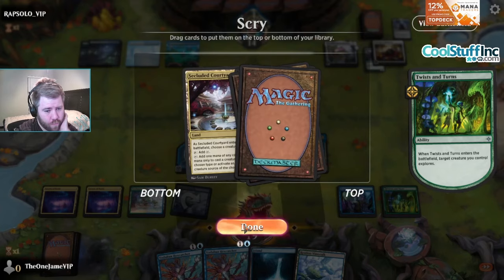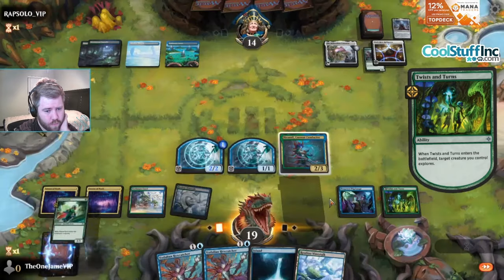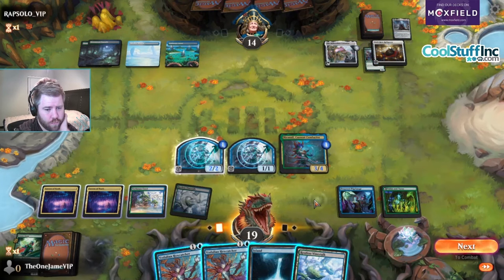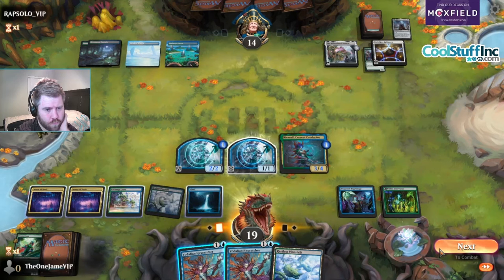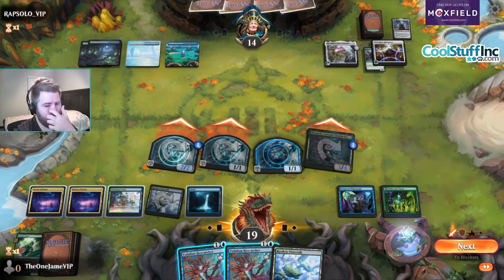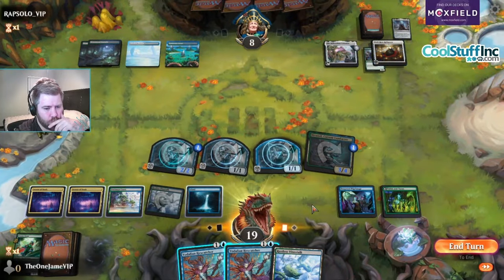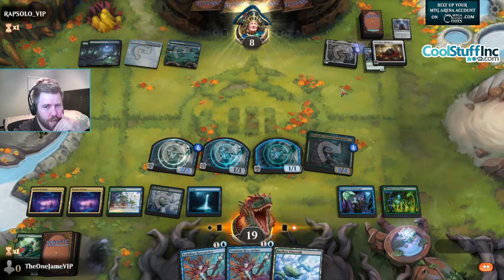I don't want a land. I don't think I want this Scout either. We do have a way to stop this - it's with Tishana's Tidebinder. We win the game next turn anyway regardless of what we do, so we might as well just pass. Good thing they can't double that twice.